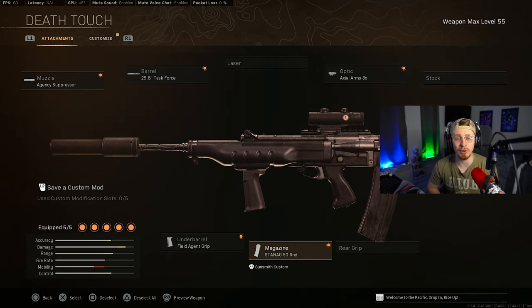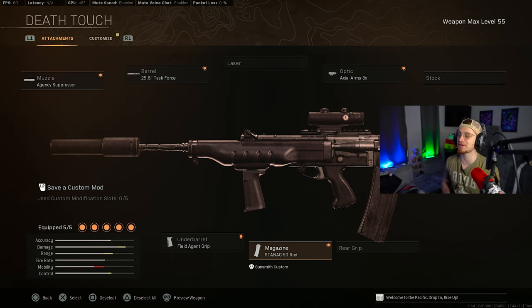Make sure you guys give the XM4 a shot. For those of you who want to test your recoil control, the EM2 received another buff in this update. Here is the EM2 build: the Agency Muzzle, the Task Force Barrel, the 3x Optic, the Field Agent Grip for the underbarrel, and the 50-round. It's pretty much the same as the XM4 build, but the EM2 has a harder-hitting headshot multiplier. Give this one a shot and let me know how it goes.